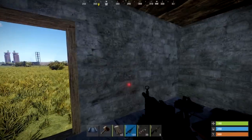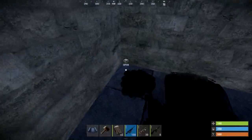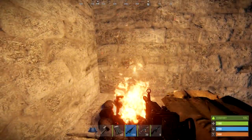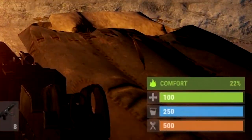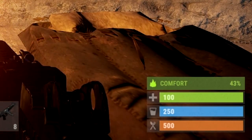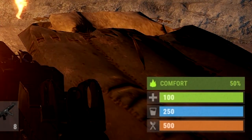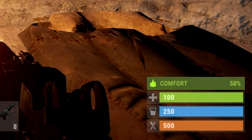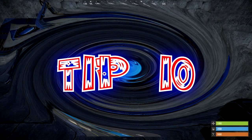The next tip is if you put a campfire next to where your front door is or the front wall, you can see if anyone's door camping you. If you look at your comfort at the bottom right, if you're the only person in that vicinity it'll only go up to 50%. If there's someone else at the other side of the wall or next to the door, it'll go up over 50%, and then you know there's someone waiting outside for you.